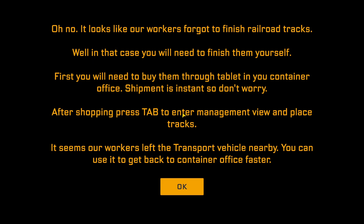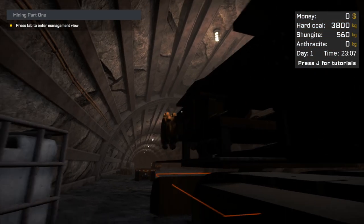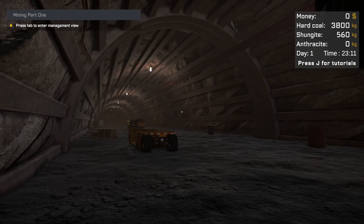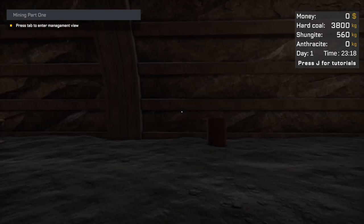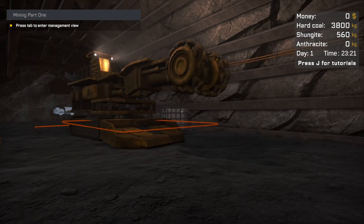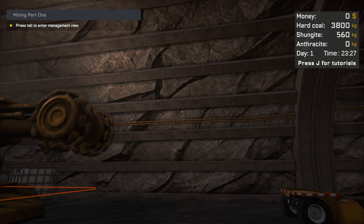In that case you will need to finish them yourself. First you'll need to buy them through the tablet in your container office — shipment is instant, so don't worry. After shopping, press Tab to enter management view and place tracks. It seems our workers left the transport vehicle nearby so you can use it to get back to the container office fast. Alright, I think that will be the next task for the next video, so I'm gonna leave it here. If you enjoyed this video please give it a like, let me know that you want to see more, and if you're brand new please subscribe as I've got all sorts of cool mining videos like this one. Thank you for watching — I'll see you in the next one. Bye.